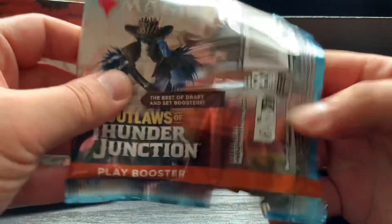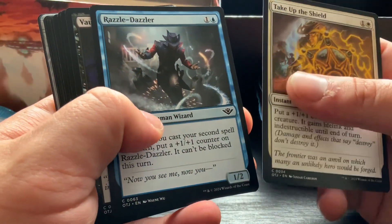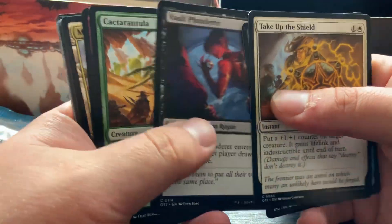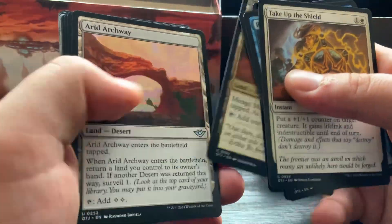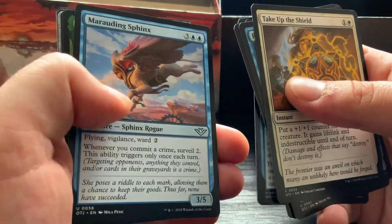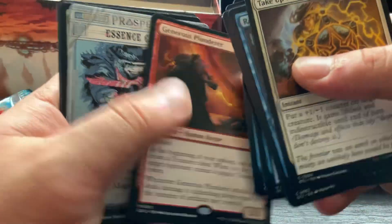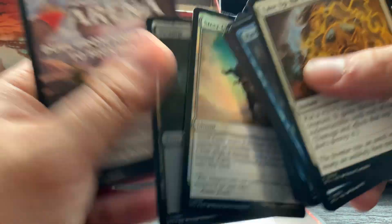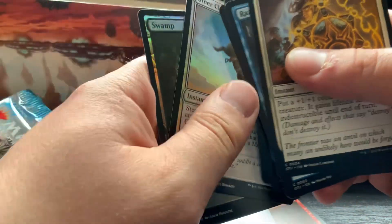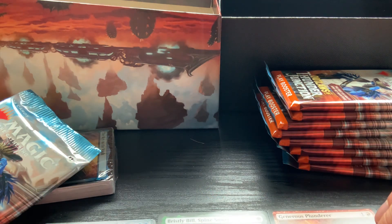Exciting - apparently this set is quite interesting. First pack: Take Up the Shield, Razzle Dazzler, Volt Plunderer - I don't know any of these cards, probably because some of them are new. Marauding Sphinx, Bristly Bill - not sure how much that's worth. Oh, and a mythic, a prosperity card, and a foil that is a piece of crap.